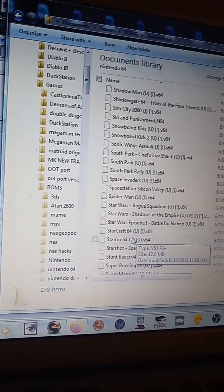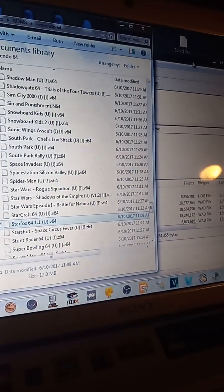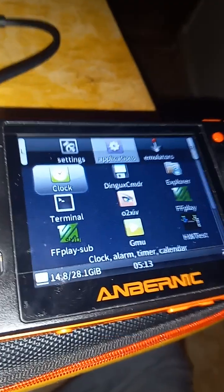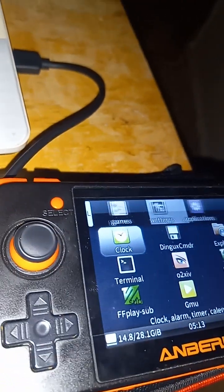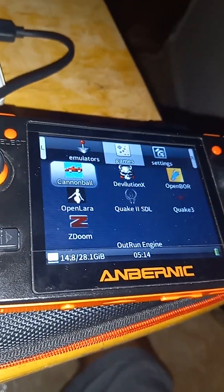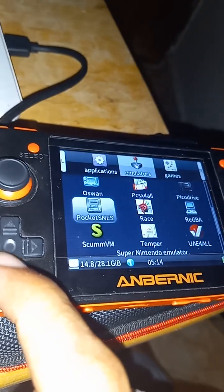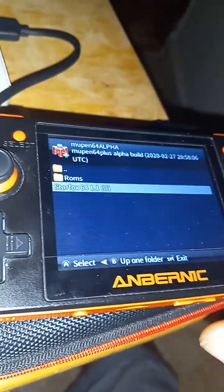Look for any ROM of Nintendo 64. In my case I'm going to be trying Star Fox and Drag & Drag. Now we're going to be looking for the emulator itself. Look for the ROM.